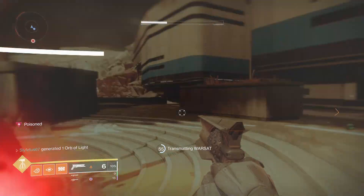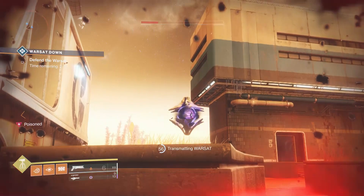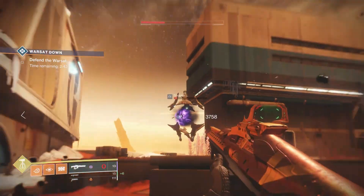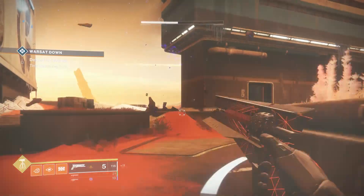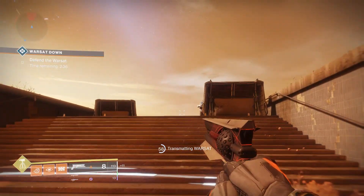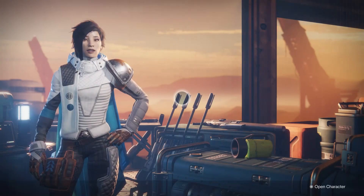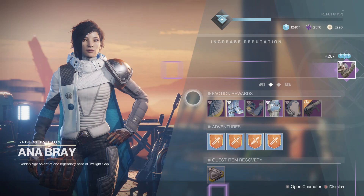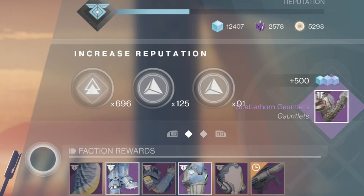Instead of waiting for public events back to back, you can now basically do anything on Mars and have it count towards completion — lost sectors, public events, patrols, VIPs, and most importantly heroic adventures. All of these count towards your Flashpoint progression. Once you complete it, just head over to Anna Bray and boom — Forsaken gear a full week early.